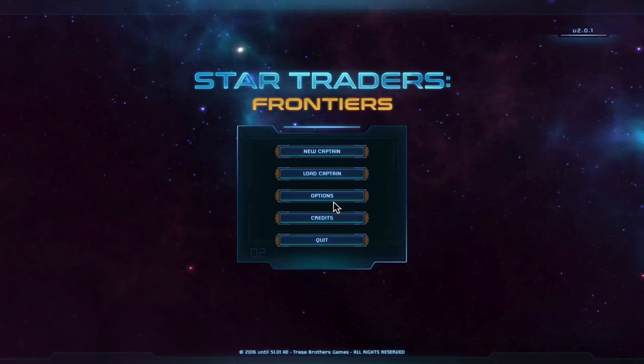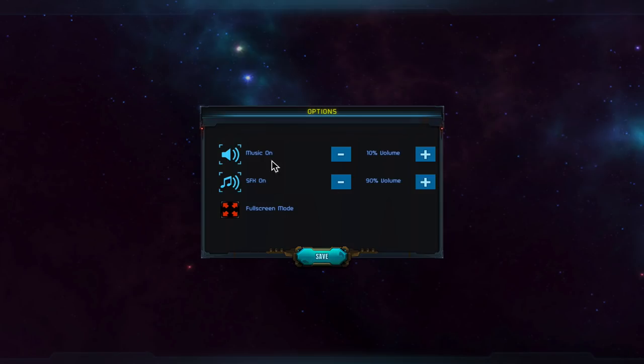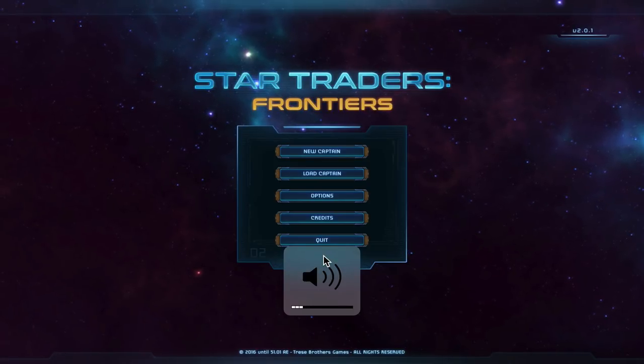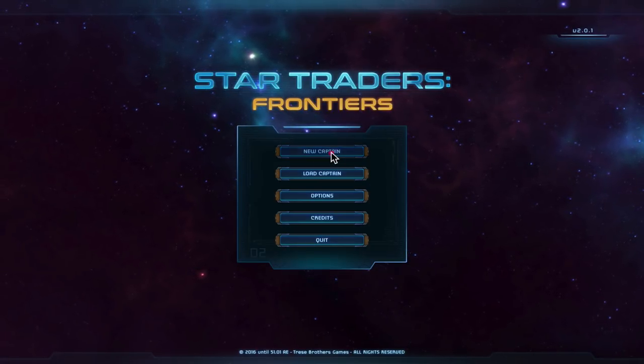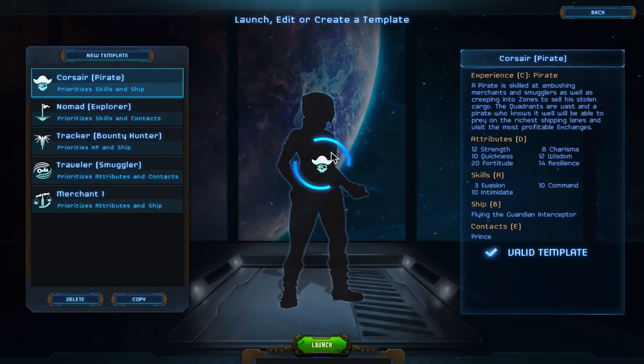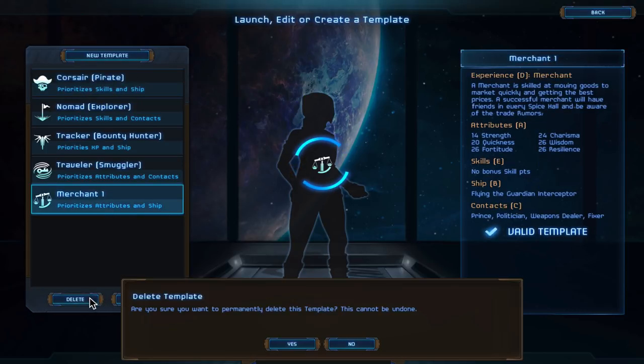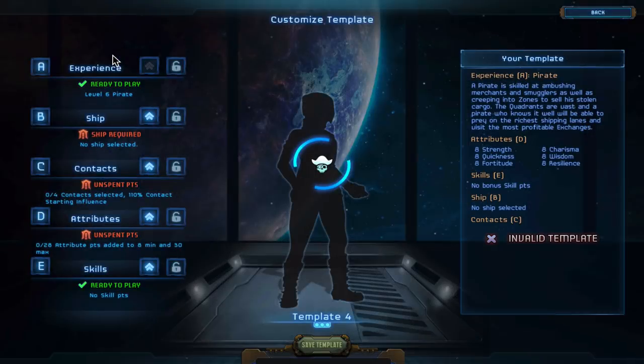There are only a couple of options in this game. One is music, which I turn way down, but the sound effects are really helpful and I turn those way up so we'll be able to hear them. I'm going to go ahead and start with a new captain. It comes with some predefined templates and I created one on my own here called a merchant - let me go ahead and delete this and we'll create a new one of our own.